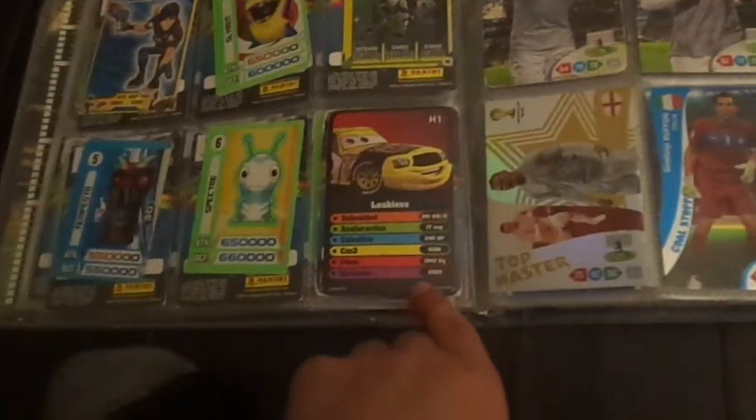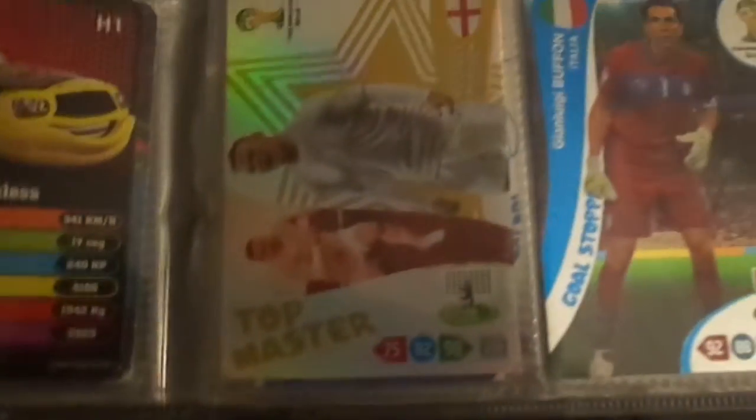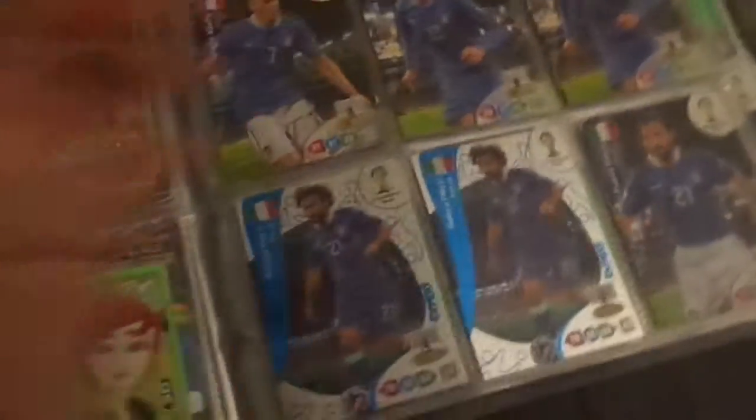Oh, and this is a course card. Okay, here you're going to see the best card ever of soccer. Here it is — it's a Top Master, it's from England. It's a tiny Rooney. So here they are.